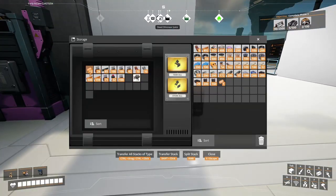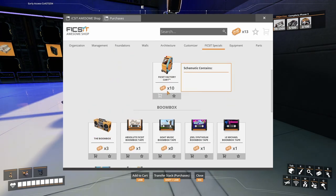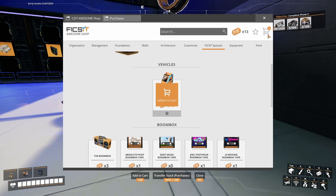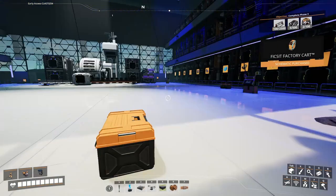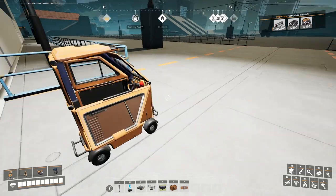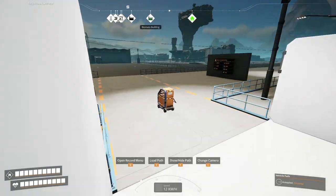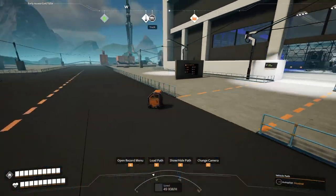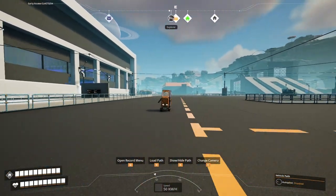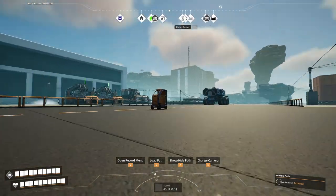I've collected quite a few tickets. I really want this factory cart — fuck it, YOLO, as the kids say. Let's get this thing. Oh, you have to craft it here. Haha, it's so fucking tiny! Oh my god! These developers know what they're doing, dude.